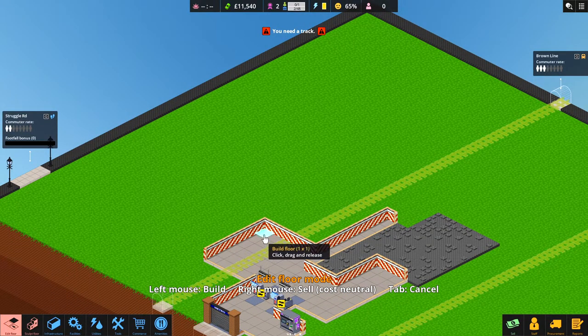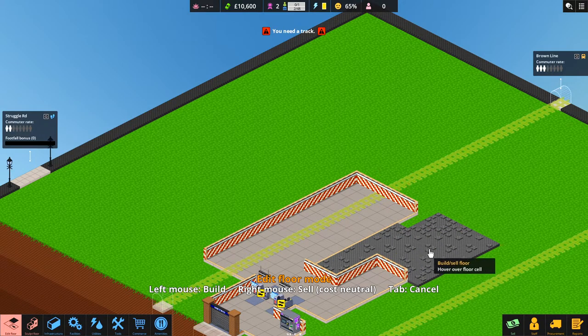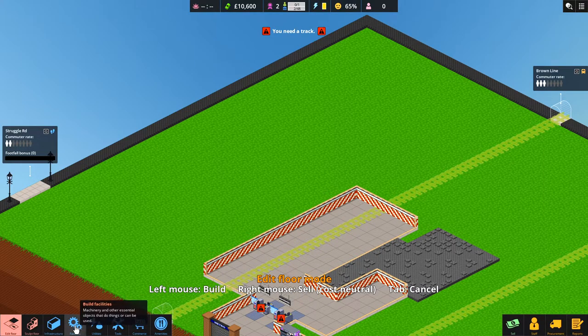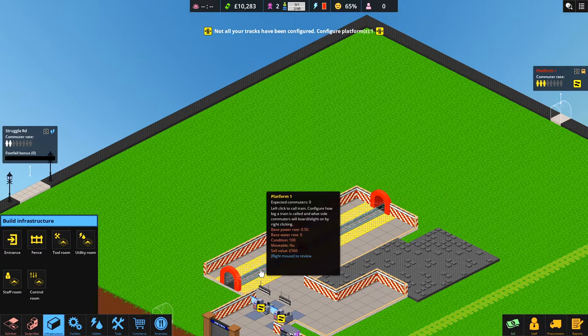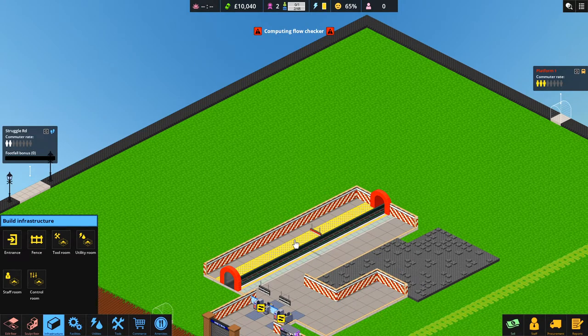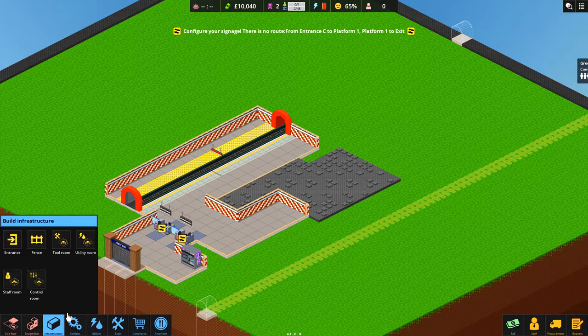Now let's work on the actual station — the track section. There are areas we can't build on which makes it a little more difficult. We need to build our track with a platform. The platform supports a maximum of two carriages — you start with one and can expand to two. We'll place it so people can only enter from the correct side; the checkered line means they can't enter the platform from the wrong direction.